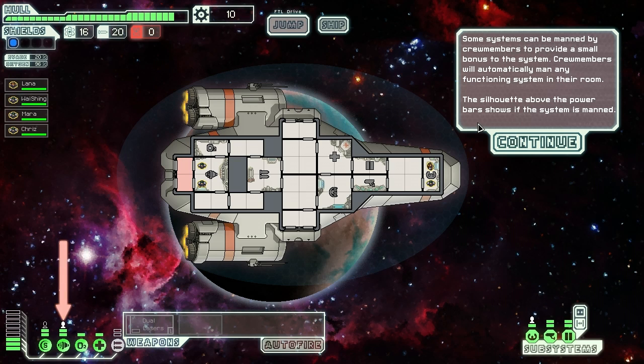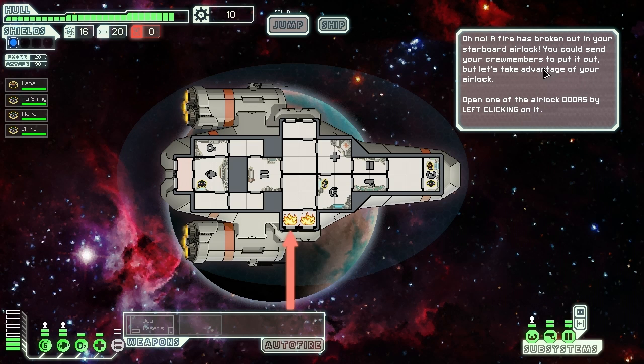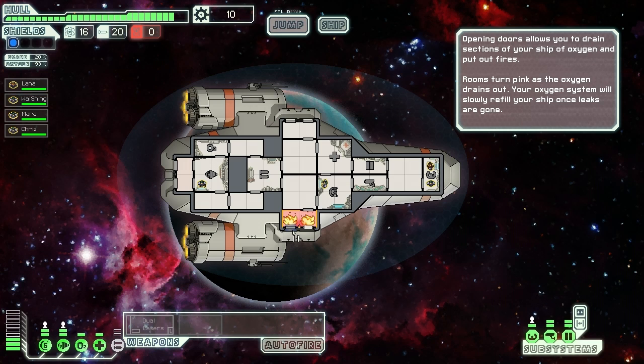Some systems can be manned by crew members to provide a small bonus to the system. Manning increases dodge chance in piloting. Manning increases shield recharge speed - yes it does! That's why I always have someone in the shield room. Almost always - when I don't, I'm generally dead. Crew members will automatically man any functioning system in the room. Oh no - a fire has broken out in your starboard airlock. You could send your crew members to put it out, but let's take advantage of the airlock. Open the doors - get out of here fire! I love the graphics of this game, I think it's amazing.